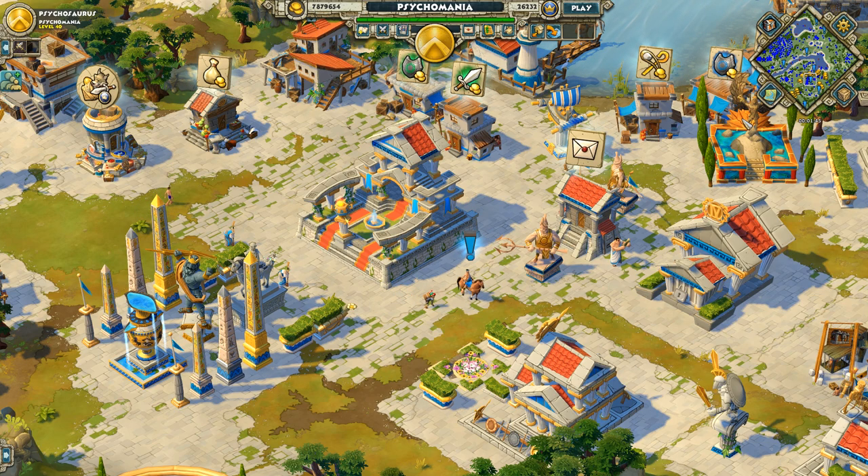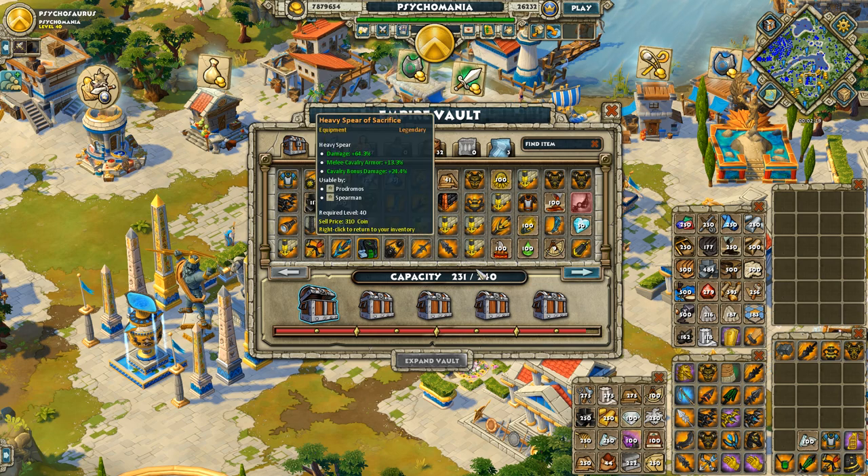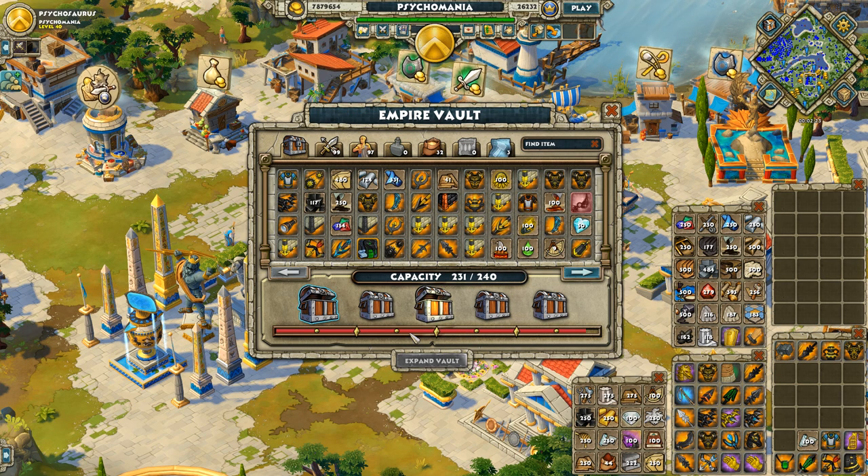Number one: in the top right corner there is a chest button. When you click on it, it opens your Empire Vault. The Empire Vault starts with 24 slots. You can click the 'Expand Vault' button to purchase more slots with Empire Points. The most expensive option is around 1000 Empire Points but gives you 48 slots at once.